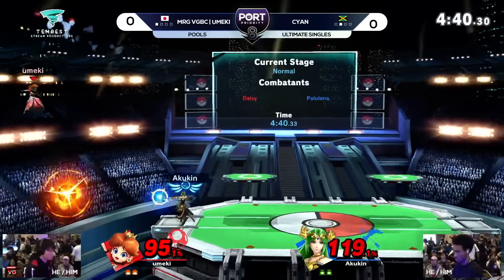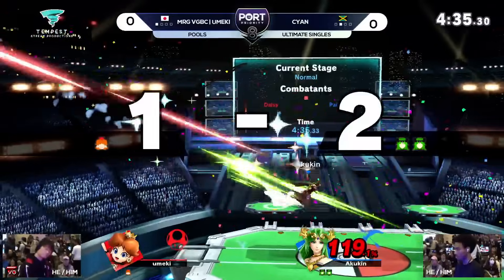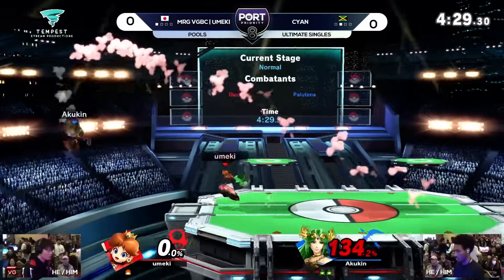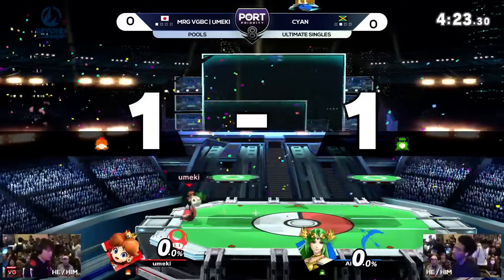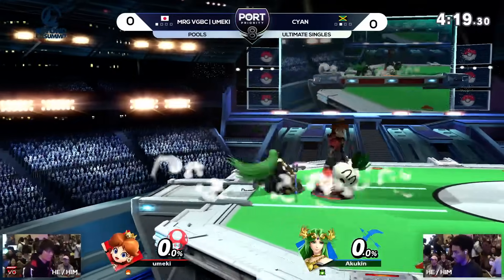Back air. Still keeping up that ledge trap. I love the mix of different tools Cyan is applying. The local crowd is seeing their local boy on stream doing well against a renowned player. Cyan taking the stock lead twice in this set now, but Umeki is always sticking to him like glue, taking that next stock immediately. We go to one apiece.